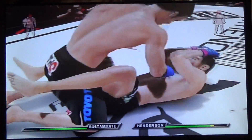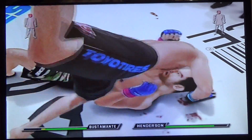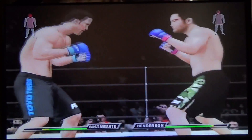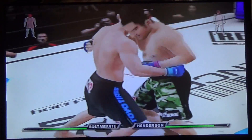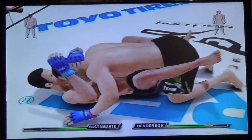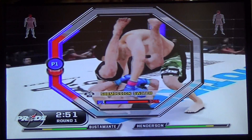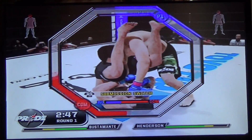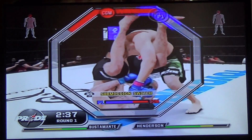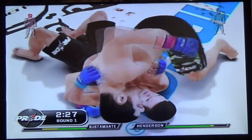Like he never stopped. Great reversal. Nice side mount here and he's got that guard open once again. Good body shot. There's the open guard. Murillo going for a submission again — he's got that locked in tight. But no, Henderson slips away today.